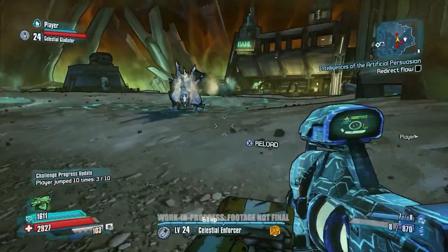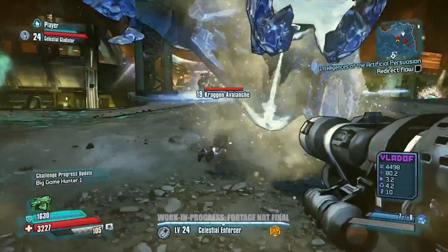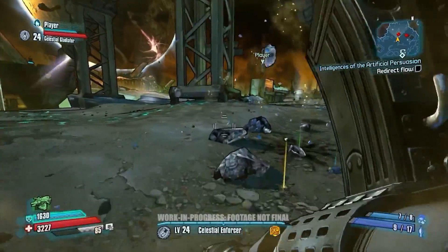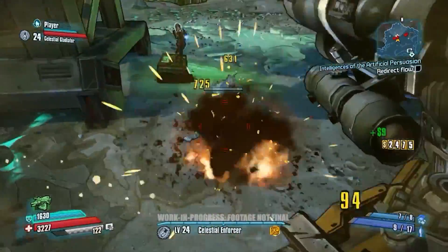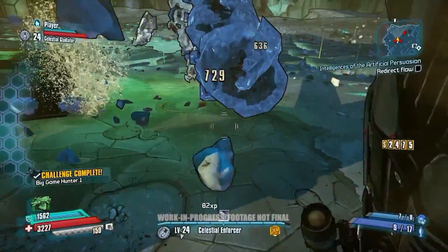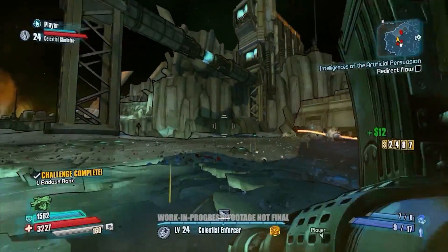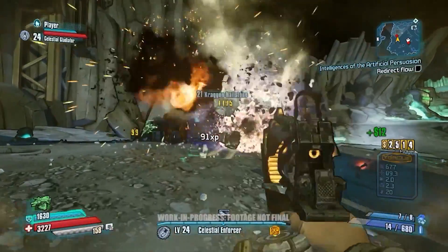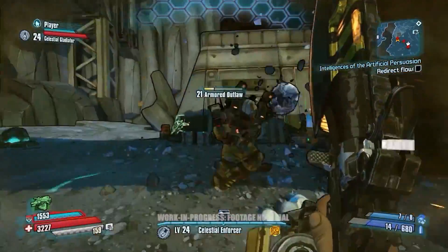These abilities obviously come with some costs on the oxygen meter, but we get plenty of ways for you to get that oxygen back. We've got oxygen canisters that drop when you kill enemies, we have the air geysers, we have cracks in the ground that air can come out of — they won't give you that jump but they will give you back your oxygen. We also have oxygen generators, and certain Oz Kits will allow you to create an oxygen bubble whenever you do a slam attack.